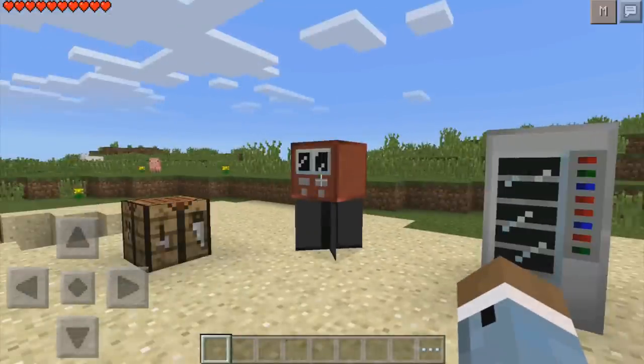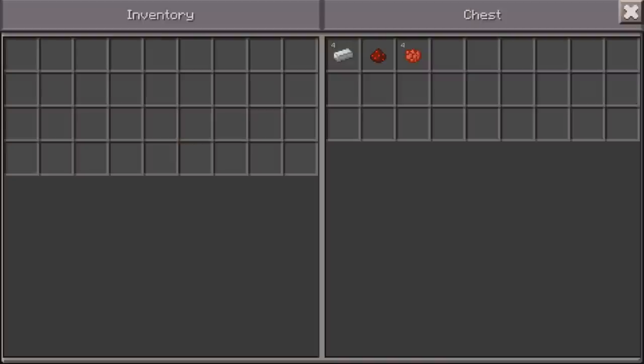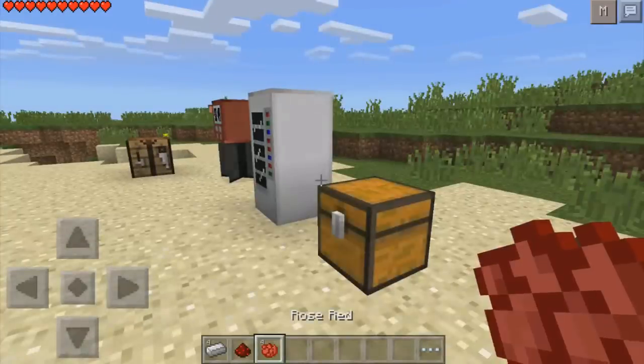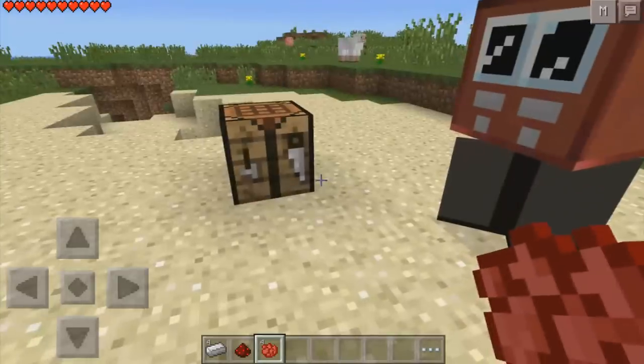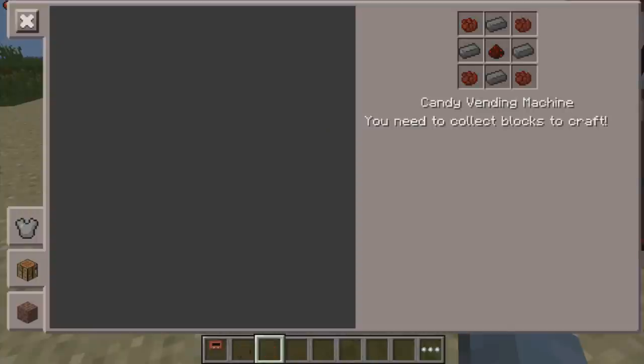First off, we'll start with actually creating your machines. For the first vending machine, you're going to want to grab four iron ingots, one redstone, and four red dye — I think it's called rose red. Head over to your crafting table and go ahead and craft the candy vending machine, which looks a little something like that.